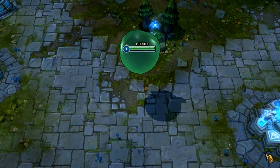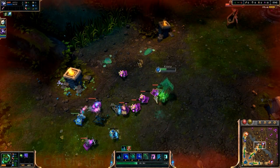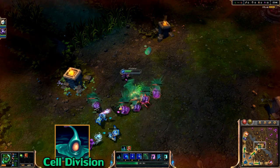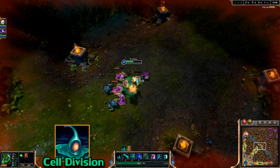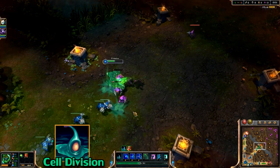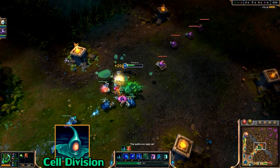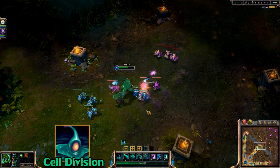Let's start with the abilities. The passive is called Cell Division. Zack is one of those champions whose abilities cost health, and his passive will make it so that every time he lands an ability, he will drop fragments of himself that he can pick up to regenerate some of that health he lost. These blobs disappear after a while, so you need to pick them up within that time limit.